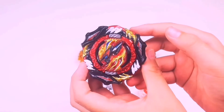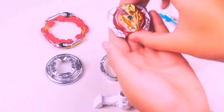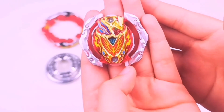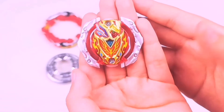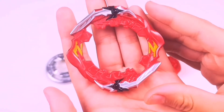Now here is the main Beyblade featured in this customized set — Zest Achilles Illegal. The big blades have six parts. The core has the classic Achilles look with a classic red, blue, and gold-yellow color combination which is very nice.